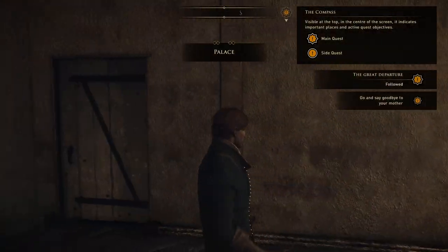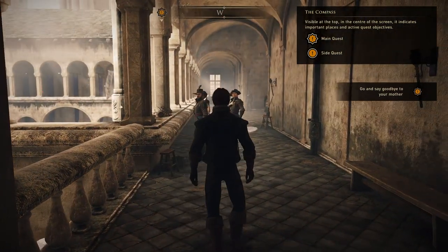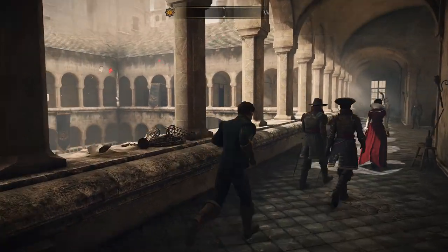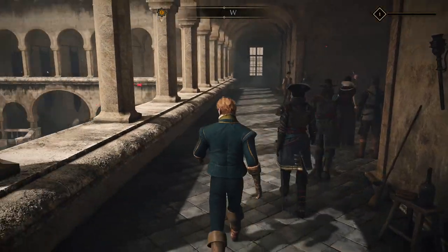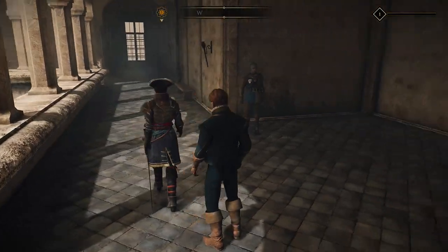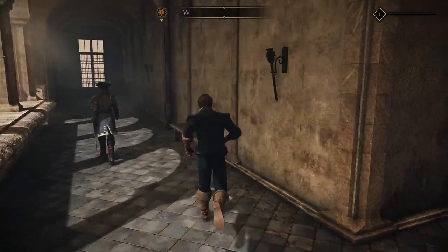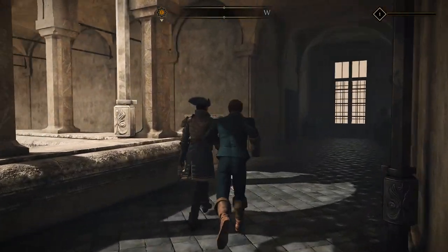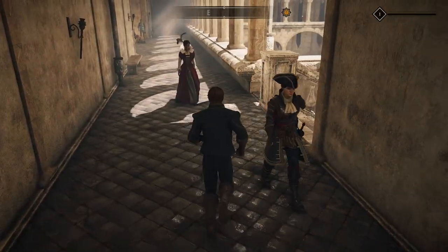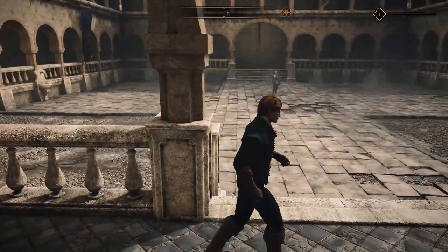Here we are at the beginning of the game. The compass is visible at the top center of the screen — it indicates important places and active quest objectives. We can already see the outfits and architecture of the 17th century colonial age setting, and I'm really eager to see what that means. The graphics are beautiful so far. We have to follow the quest marker down here.